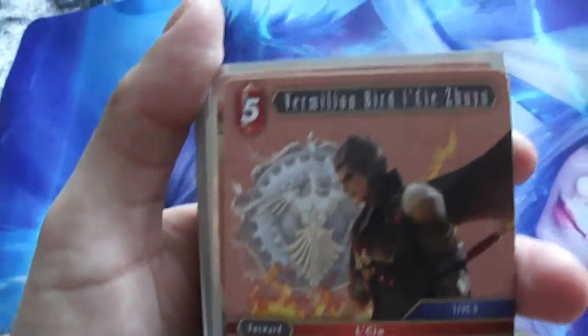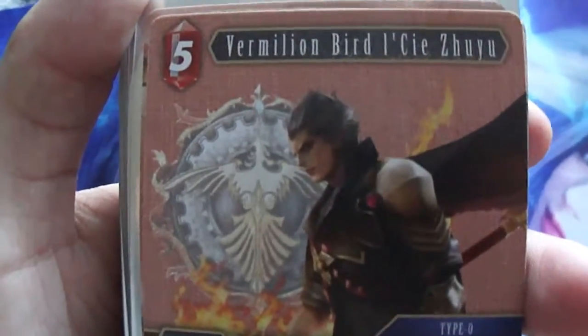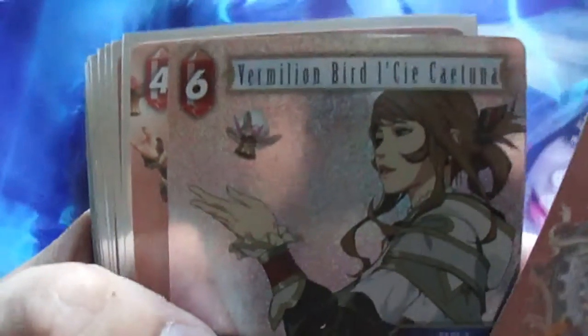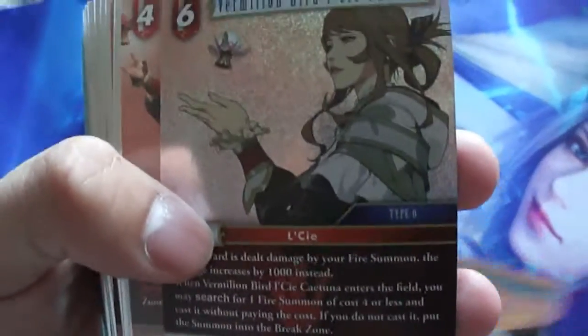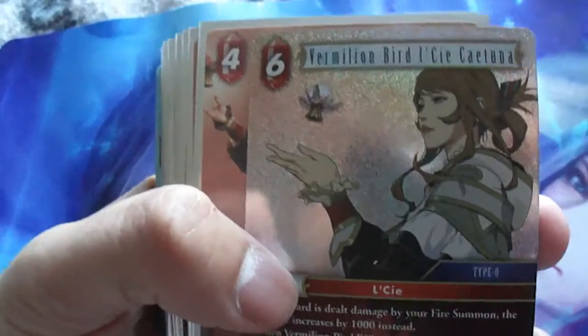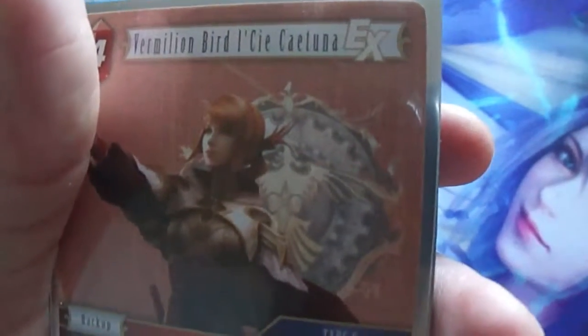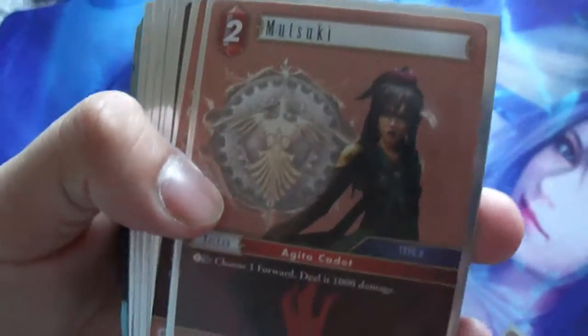We also have the Vermilion Bird — Asisyuu. And we have two different Vermilion Birds. This one is the Katoona, and there's another Katoona — two different arts with the same effect, but one is in my deck and one is not. Then I have Masuki.